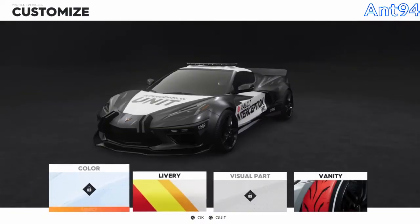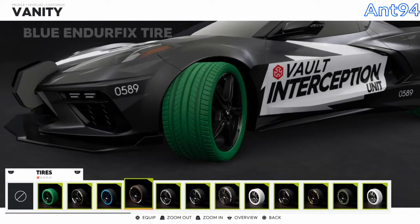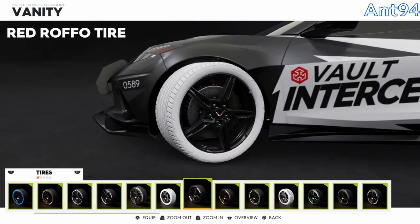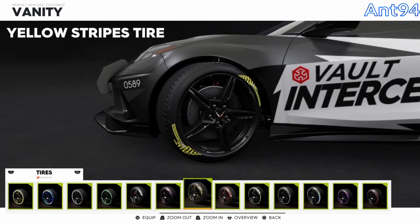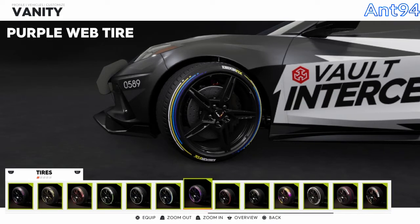Now let's get into customisation and see what we can do. You can't do colour, can't do livery, but you can do vanity. So we'll go through vanities first because I want these interception tyres on. There are two types of interception tyres that you got for the Motor Pass — if we can find them.